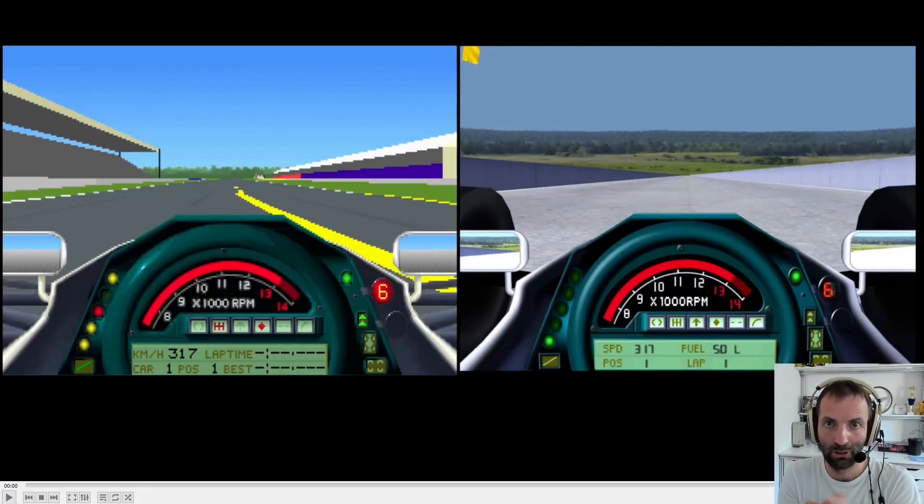That gave me the idea - wouldn't it be a lot more fun if the car actually handled like the old game, instead of just looking like the old game? So the ball got rolling, and this is sort of what happened. In this video I'll give you a closer look at the clips shown at the beginning, some gameplay footage, and some behind the scenes footage of the weird things I had to do to the physics to make it handle so closely to the old DOS game. On the left we have DOS - also the left audio channel is DOS. On the right we have AMS, and the right audio channel is AMS.